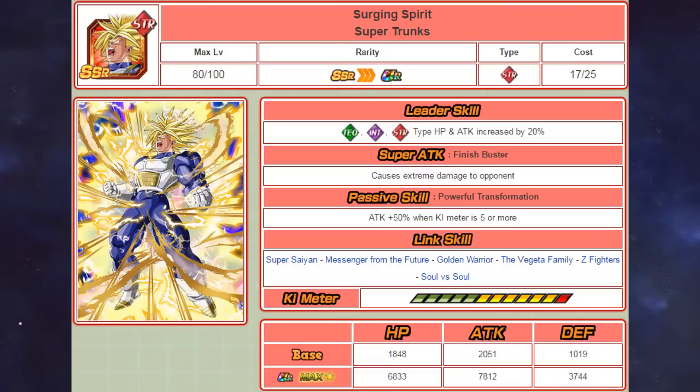And last but not least, if we take a look at his stats, he has 6833 HP, 7812 attack, and 3744 defense. Overall, I don't really think this card is that great — he only has an extreme damage multiplier.